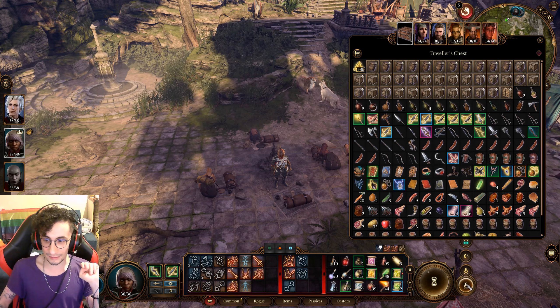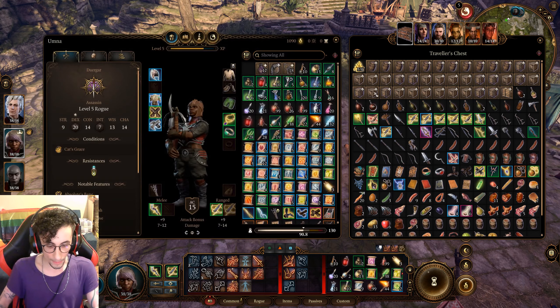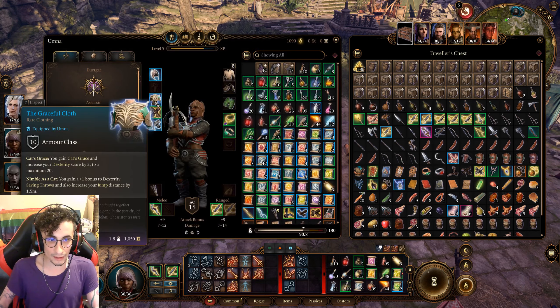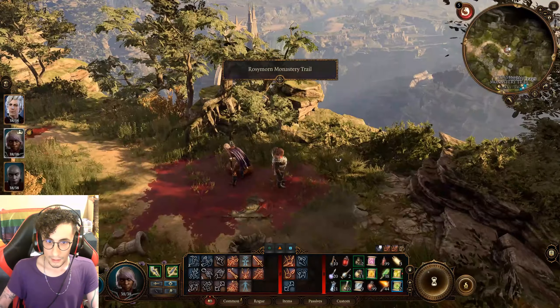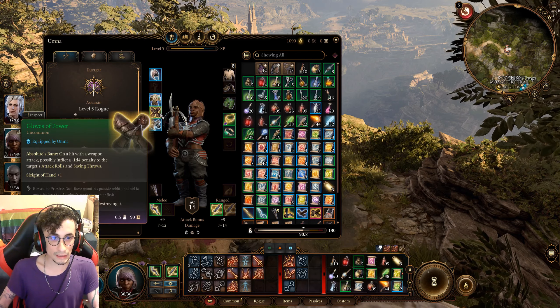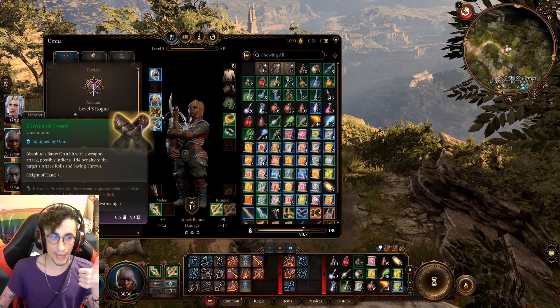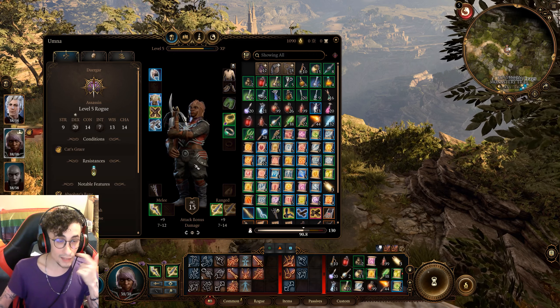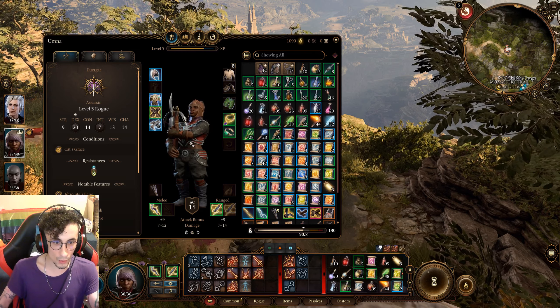The items you need are the following: you need the Graceful Cloth, which you can get from this lady here — she's called Lady Esther, she sells you the Graceful Cloth. You also need the Gloves of Power to add +1 to your Sleight of Hand, and you should have at least a level four or five Rogue Assassin.